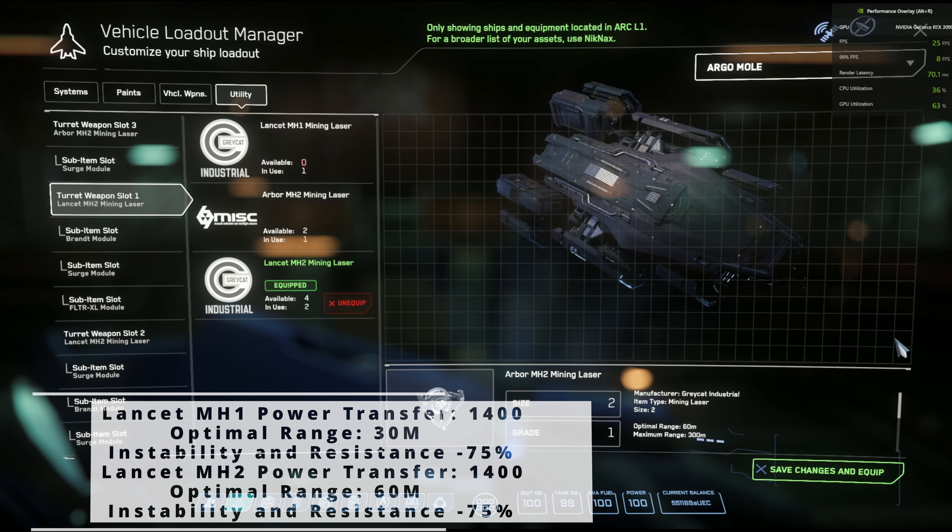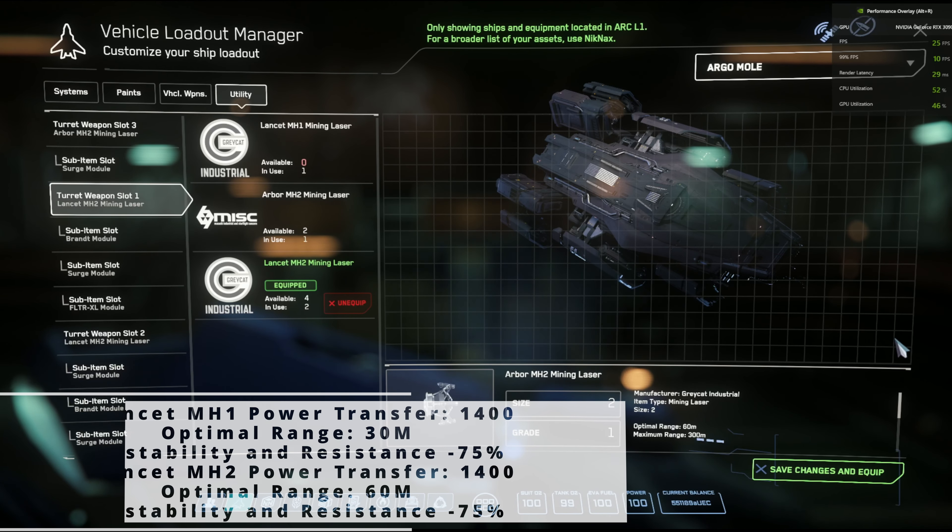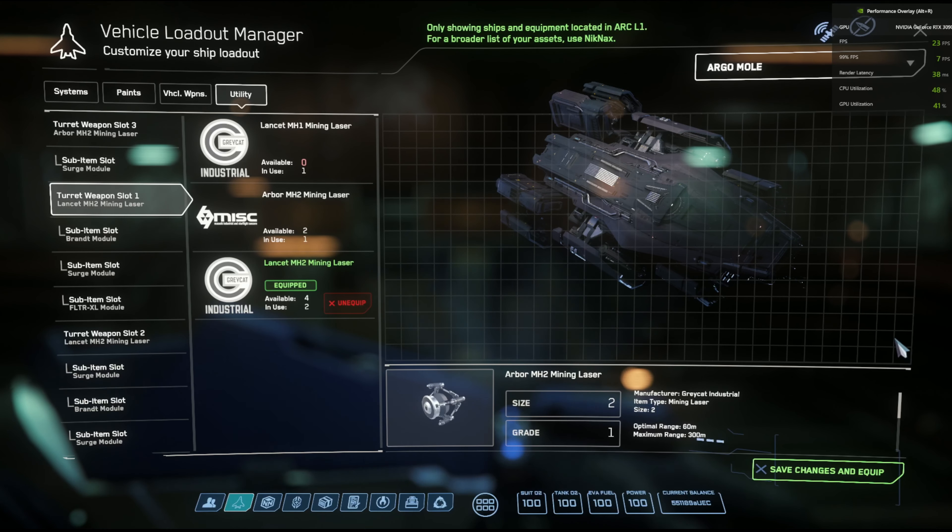One of the first things we did is change out the power plant to something a little bit better. Unfortunately, we're going with an industrial size C because the size A, last I checked, was running like half a million credits — and that's just a little bit too steep for my tastes.